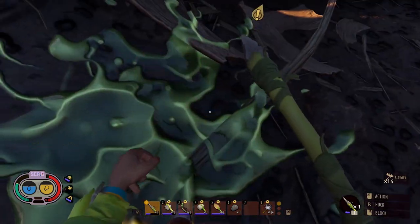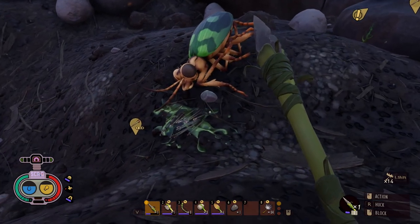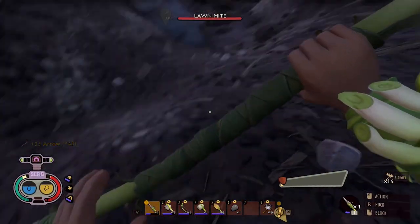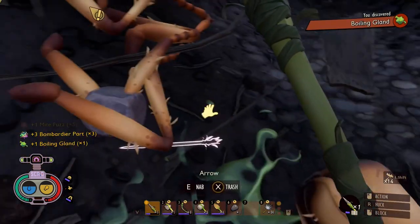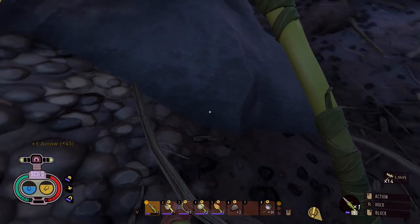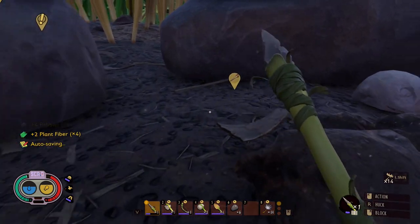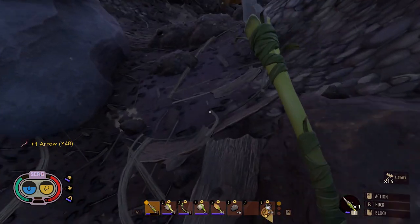We got a bunch of mites here, I'm going to have to take care of them. Where did the kill go? There it is — not only is there a kill but look at all my arrows! Where is it? There he is. Okay, so I got some parts and a boiling gland — whatever that is. Gotta get my arrows. What is this down here? Something going on — I want to get all my arrows and stuff first.